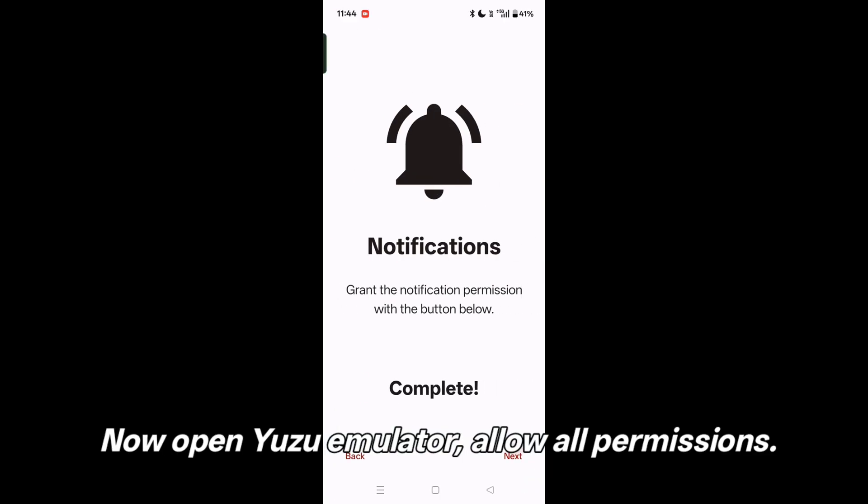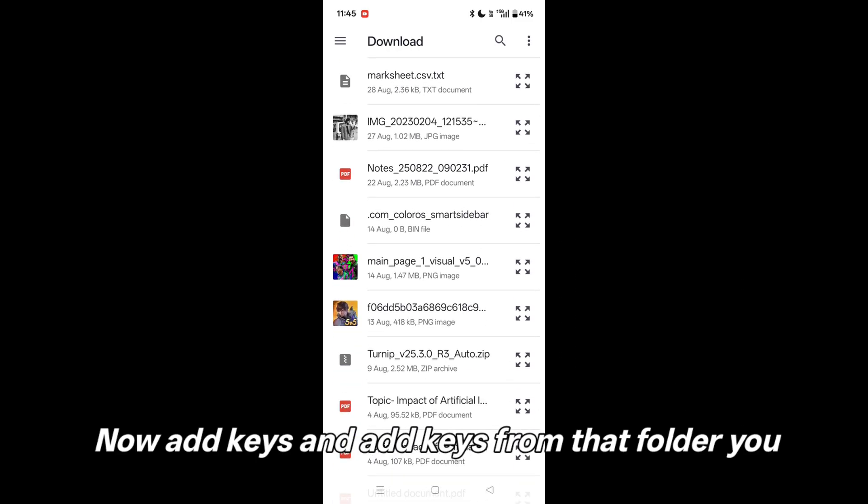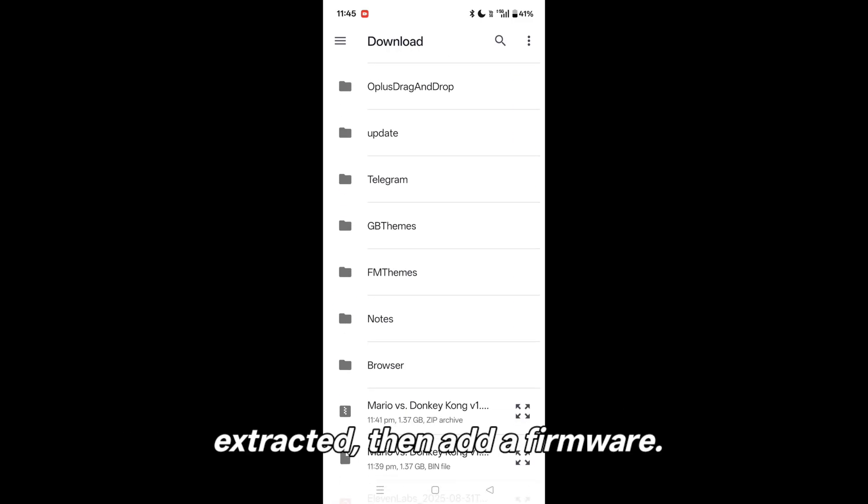Now open Yuzu Emulator and allow all permissions. Now add keys from the folder you extracted, then add the firmware.